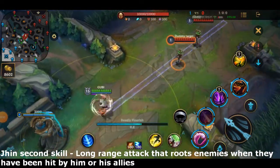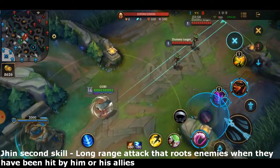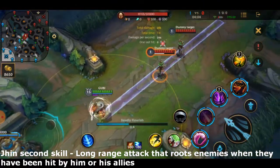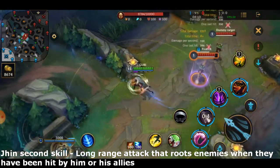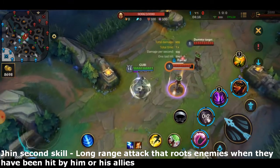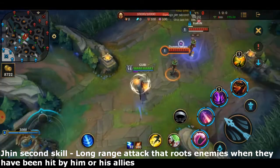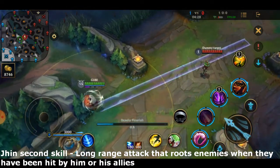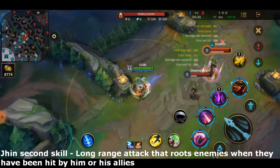Jhin's second skill fires a shot which deals some damage, and it deals damage to all the minions or monsters hit along the way, but it will stop as soon as it hits a champion. If the target has already been hit by an allied champion, by Jhin, or by his lotus traps in the last 4 seconds, they become rooted and Jhin gains a burst of movement speed. This skill is extremely long range, so you can use it to snipe enemies, CC them, and let your teammates finish them off.